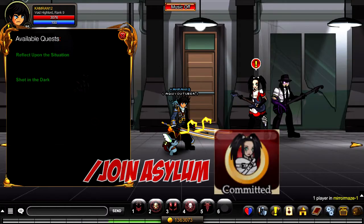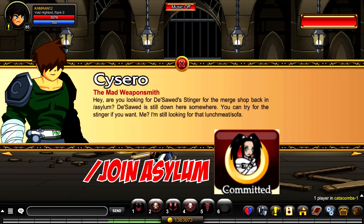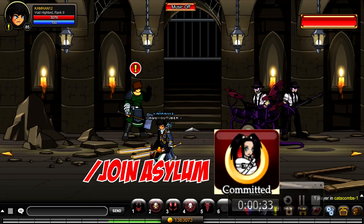The first badge is called the Committed badge. To unlock it, slash join asylum and complete all the quests in Mirror Maze and Catacombs. Once the storyline for the event is completed, you are awarded with the badge.